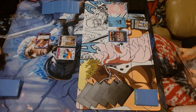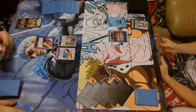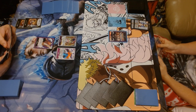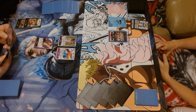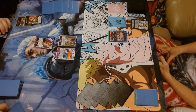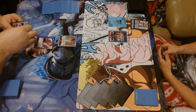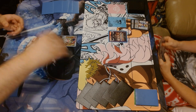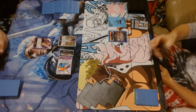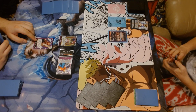Alright, I will untap, get two Don, draw for turn. Didn't really get what we wanted sadly. We will just beef him up — swing 8K at leader with Kaku. Yeah, that definitely goes through. No trigger. We'll pass. Oh, the other thing is Iceberg can't attack himself.